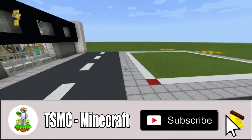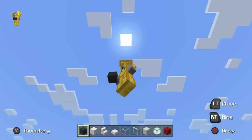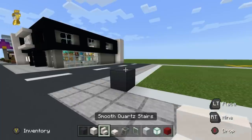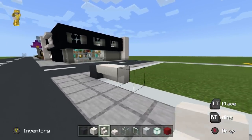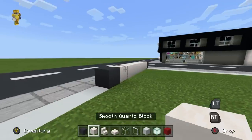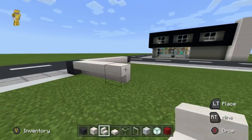Step one: come all the way over to the front left-hand corner of your grid if you've made it. Begin by placing a grey concrete on the ground, with seven upside down smooth quartz stairs to the right of it — one through seven. Place a grey concrete to the right, then five upside down stairs behind — one through five.